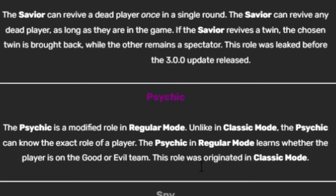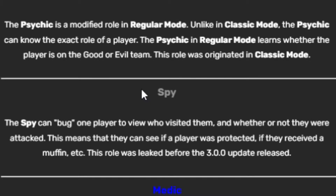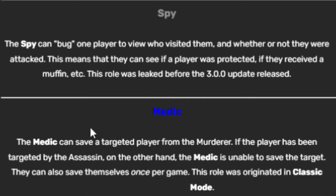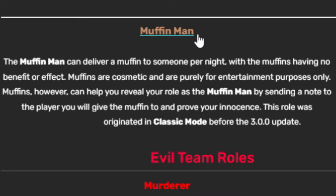For example: I view Max — Max was visited by John and Max is dead, so John did the murder. I view John — John was visited by Max, and Max said he healed John. The medic can save a targeted player from the murderer. If a player has been targeted by the assassin, however, the medic is unable to save them. The medic can also save themselves once per game.